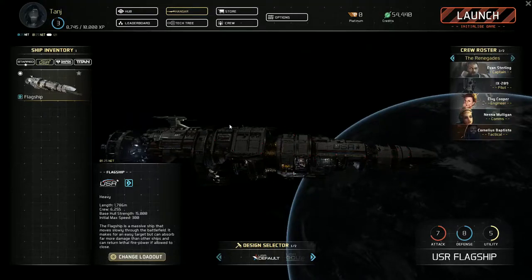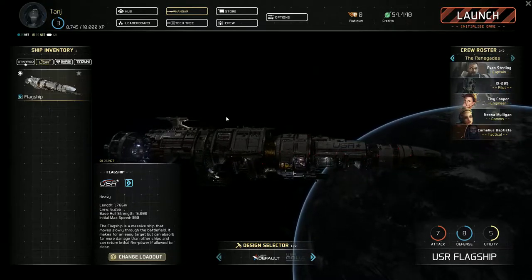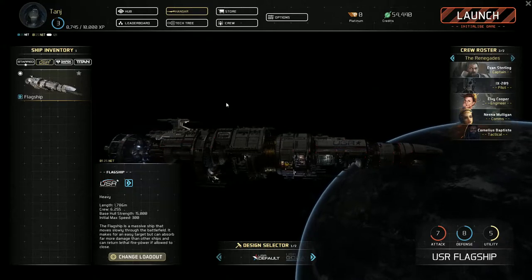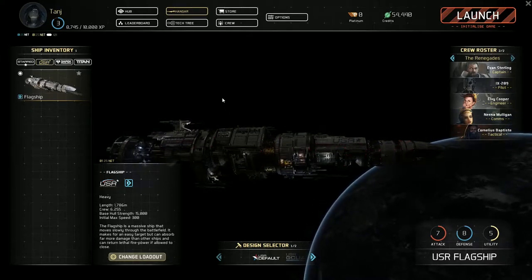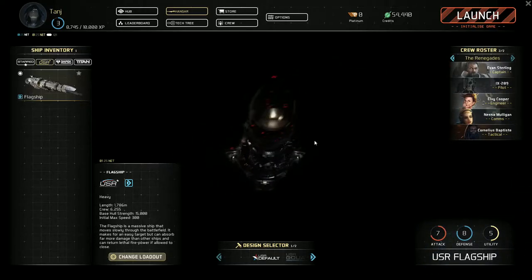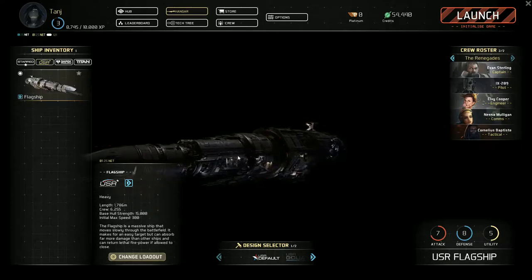Good morning, good afternoon and good evening. This is 9th Legion and we're going to be playing some Fractured Space. This is a new free-to-play MMO ship simulation game by Edgecase. It's currently on a free Steam weekend. It's not finished, it's still in development, so this is a beta build essentially.